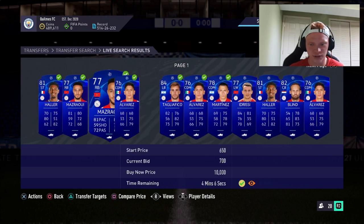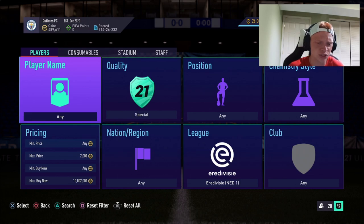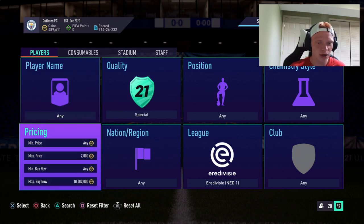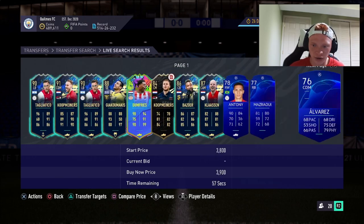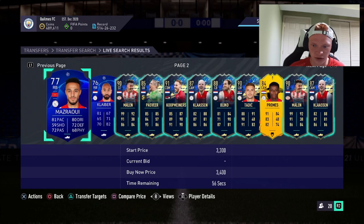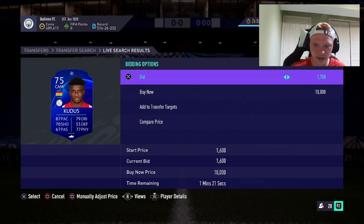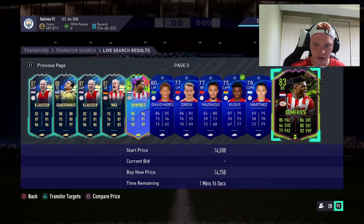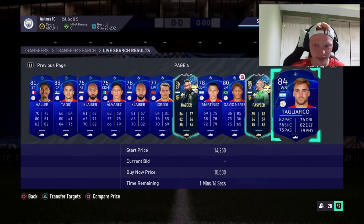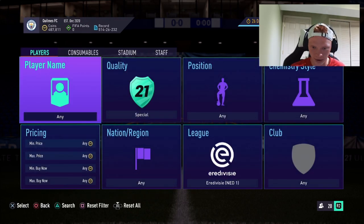There aren't many cards expiring soon right now. This could also be a glitch in the market with the search parameters — sometimes searching with a price parameter doesn't show everything. So sometimes I'll search without any price parameter to see if that was a glitch and spot cards I could pick up. For example, this guy should have shown up but didn't, so I can bid on him — it's just a minor issue EA has with searching on the transfer market.